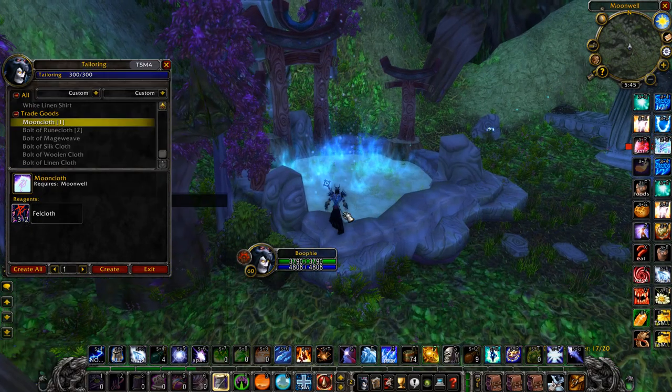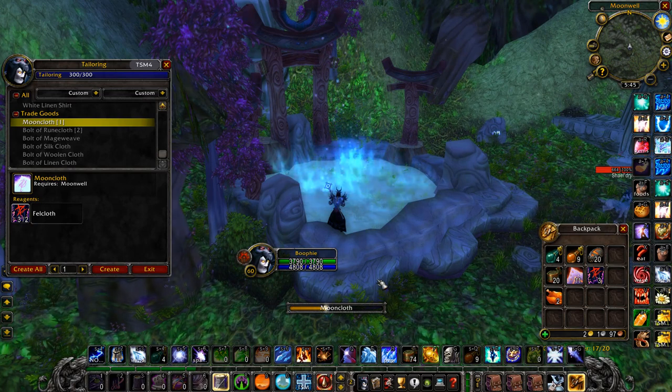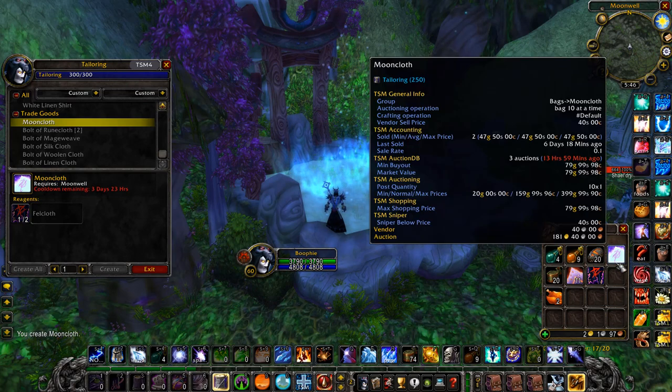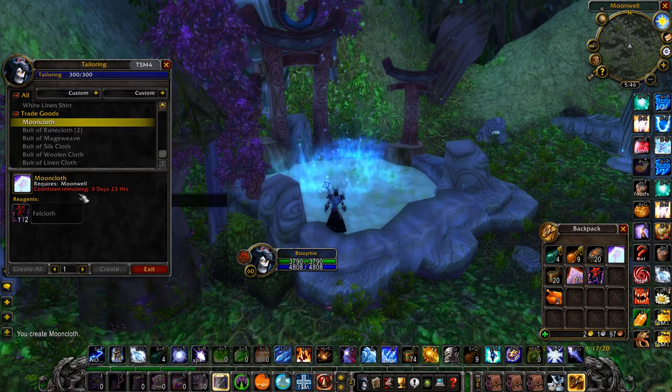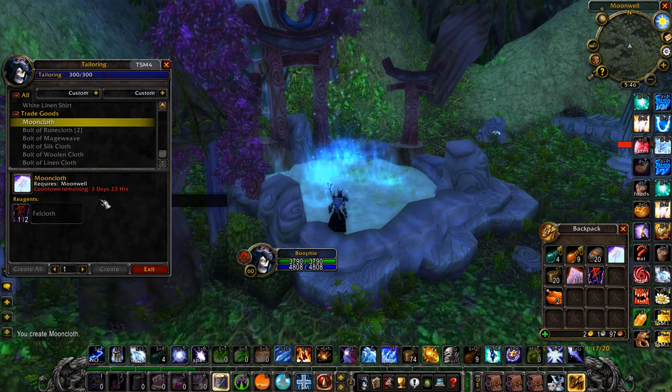It's one of the best money makers, especially if you've got a couple of level 60s with tailoring on them. You'll be making a lot of gold every four days. These sell really, really well because they're all materials for the highest-end game items, professions, gear, and things like that.